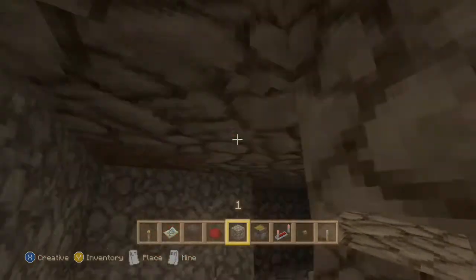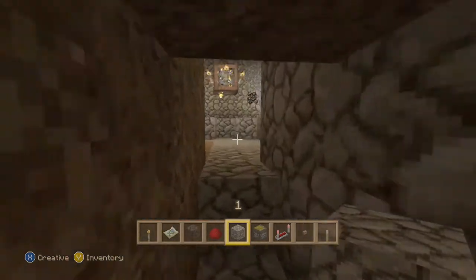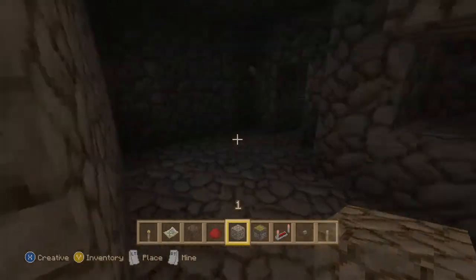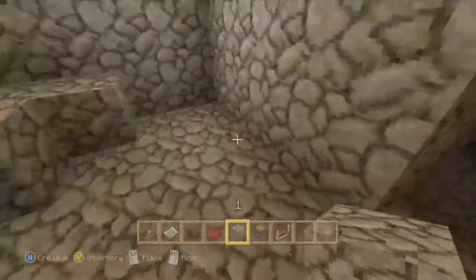I'll show you that the lights should work. Let's go back in here, turn it off — the lights are off. Now they are on. So now you've got working lights — cool!